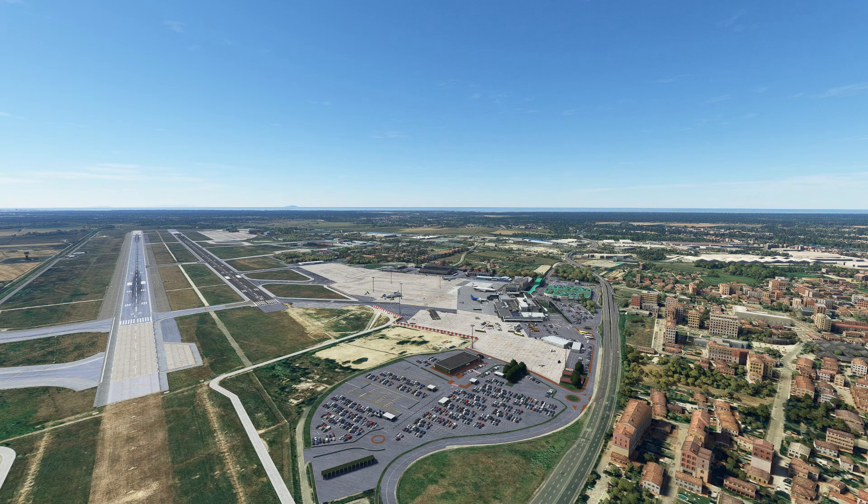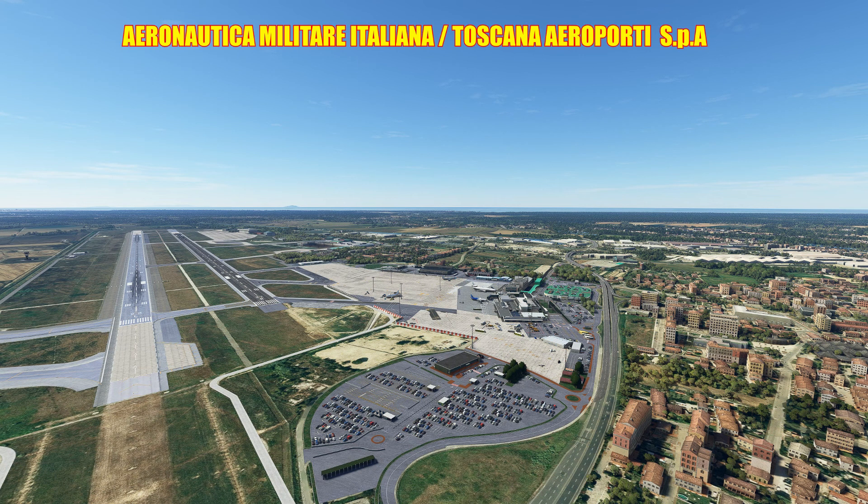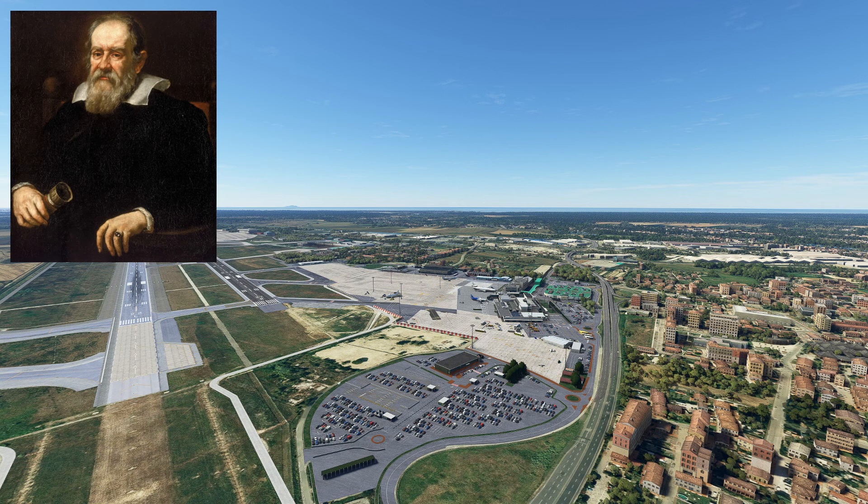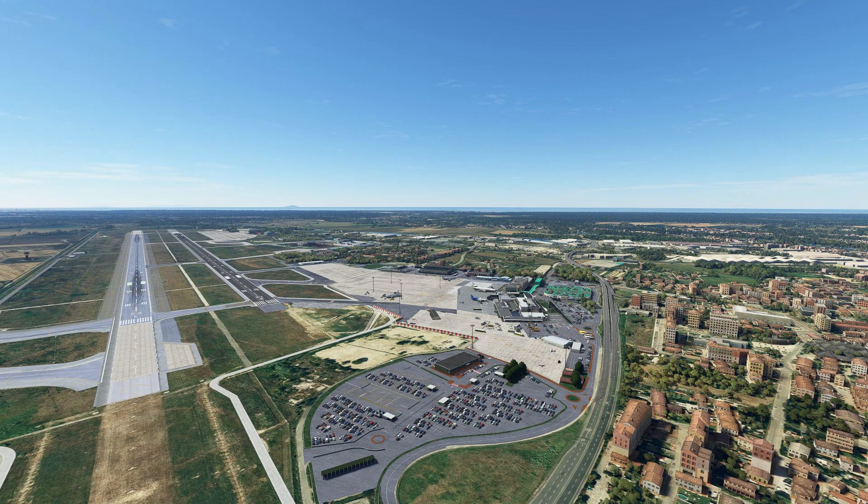Pisa Galileo Galilei International Airport, Lima India Romeo Papa, is a joint public-military airport owned and operated by Aeronautica Militare Italiana and Toscana Aeroporti SPA. It is located in Pisa, Italy — the main airport in the Tuscany region and tenth in Italy in terms of passengers, having served over 1.9 million passengers in 2021. It's named after Galileo Galilei, the famous scientist and astronomer who was a native of Pisa. The airport was first developed for the military in the 1930s and 1940s.